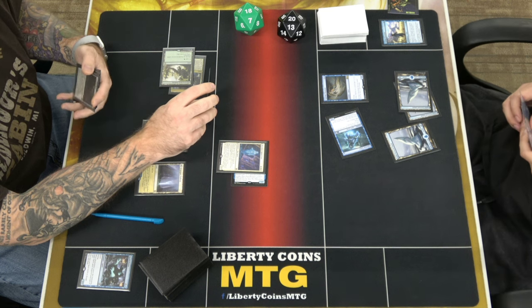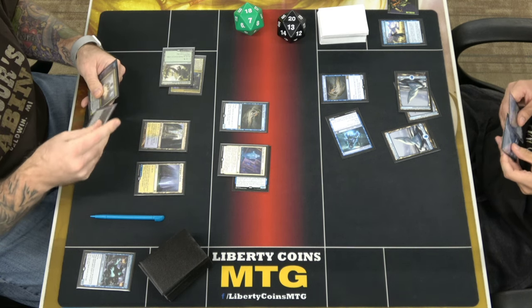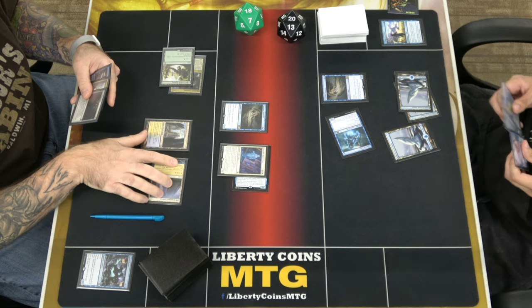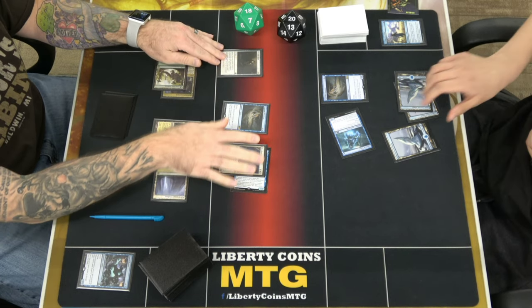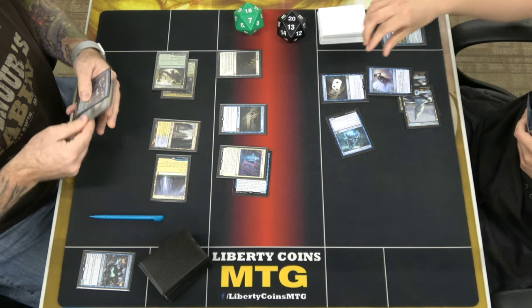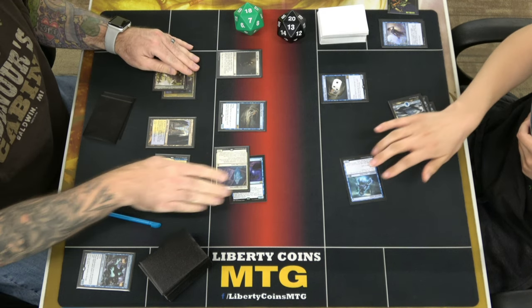Lots of interaction. Okay, good. Portal — okay, target. Tap one, I'm going to have to Slip Out the Back. Three — hit me for three.